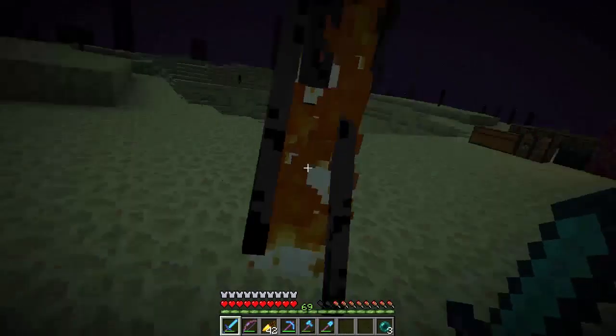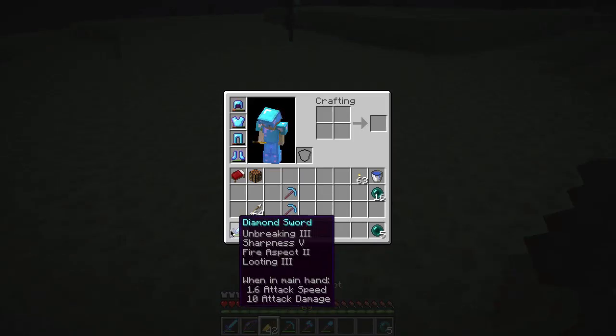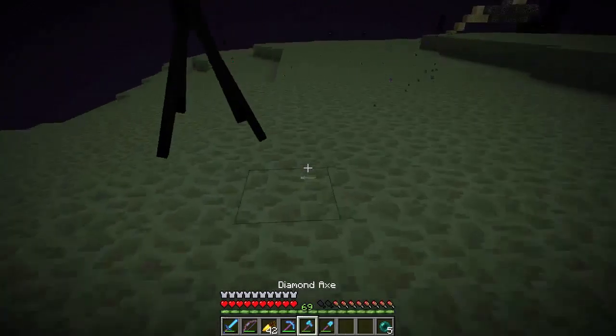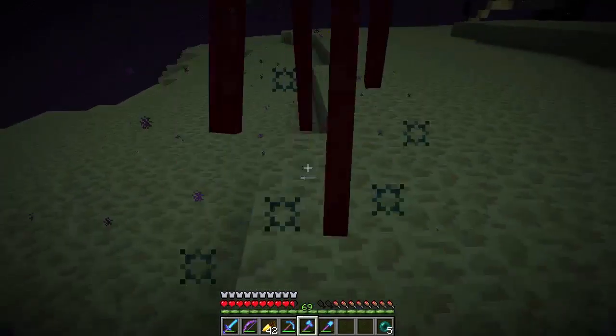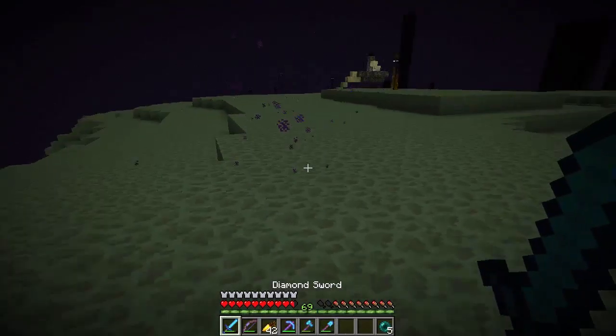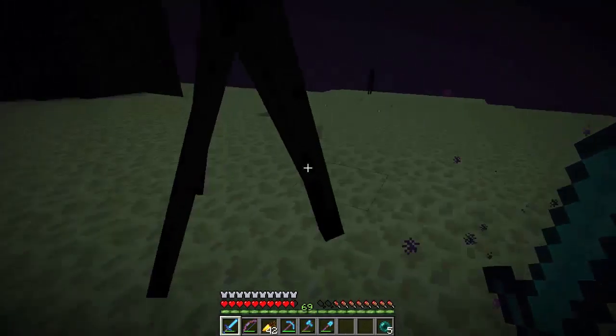I really have not played 1.9 too much. So this sword now, it's 10 attack damage. My axe has 12. Whereas my sword used to have — I have 13 attack damage.